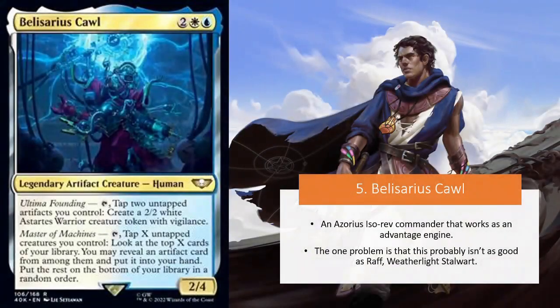Let's start off with number five: Belsarius Coll. This is an Azorius Isorev Commander that also works as an advantage engine, as most Isorev Commanders do. Its abilities are: you can tap it and two untapped artifacts you control to create a 2/2 white Azorius creature token with Vigilance. You can also tap it to tap X untapped creatures you control, look at the top X cards of your library, reveal an artifact from among them, put it into your hand, and put the rest on the bottom in random order. This would be a super interesting commander, if not for the fact that it probably just isn't as good as Wrath Weatherlight Stalwart, which came out in the previous set. What makes this card interesting in comparison to Wrath, though, is the ability to dig a bit deeper to look for the Isochron Scepter to perform the combo. But between the two, I would probably just play Wrath.